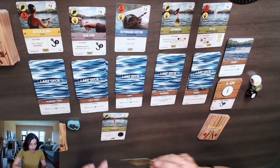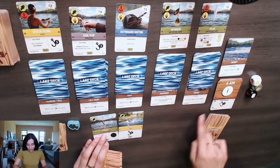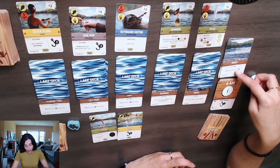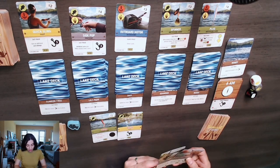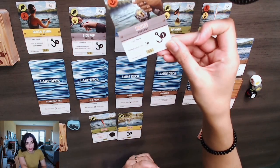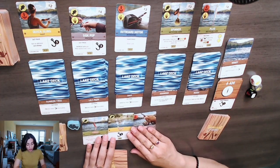You can play one cast card if you have it, so I'm going to play this cast card which will increase my cast strength by two. Right now I'm at a cast strength of four, and a cast card needed to be played or else you would have lost two strength. Then you can play as many present cards as you have — only one applies here because it applies to live bait lures.